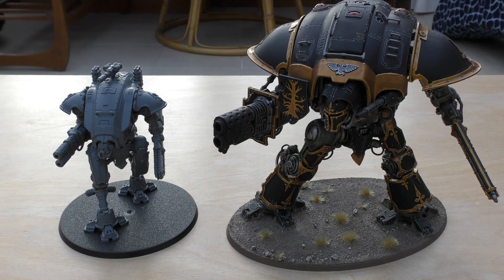Comparing the thermal spear to the thermal cannon: the thermal spear is only 30-inch range as opposed to 36 inches, and the thermal cannon is Heavy D6 rather than Assault D3. Statistics-wise, the thermal spear has a better chance of getting two or three shots than getting one shot, whereas the thermal cannon only has a 50% chance of getting four or more shots — so that balances out. The thermal cannon also has better strength at 9 versus the spear, though same AP minus 4 and same damage D6. It still has the melta rule: if the unit is within half range, roll two dice and discard the lowest.